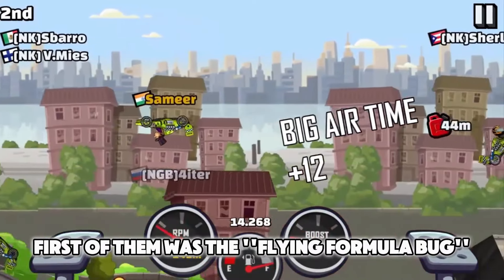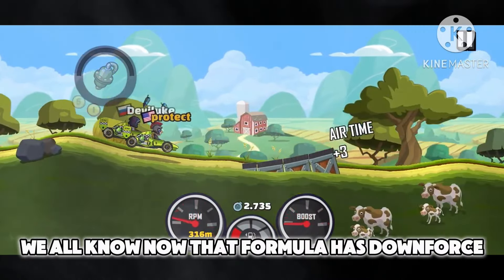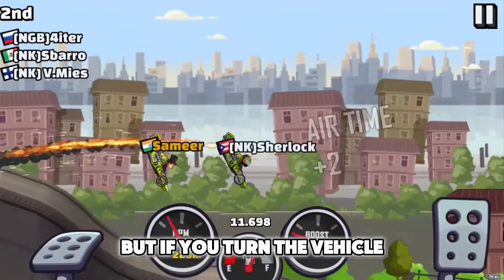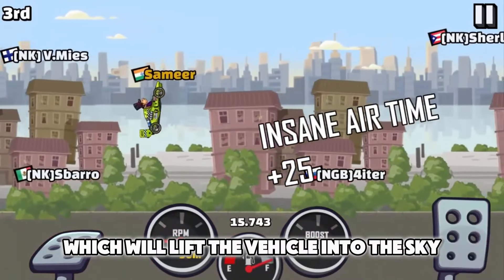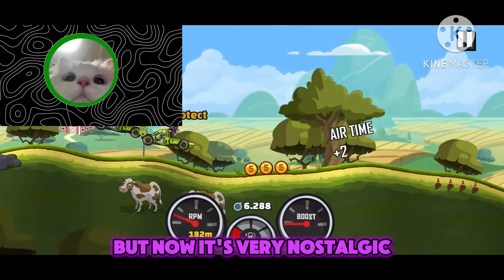The first was the flying formula bug, which works in a very unusual way. We all know that the formula has downforce to help the vehicle stick to the terrain, but if you turn the vehicle, the downforce will work in the opposite way, which will lift the vehicle into the sky. It must have been really fun, but now it's very nostalgic.